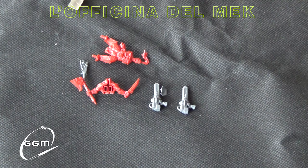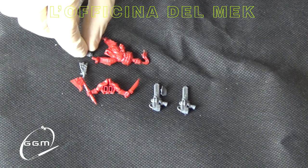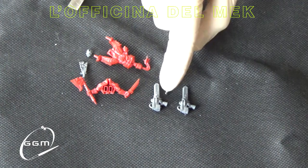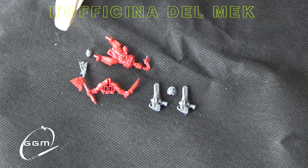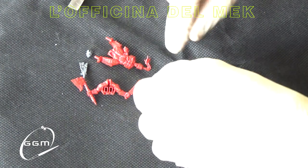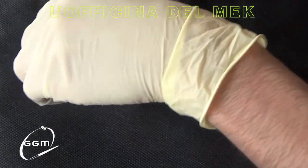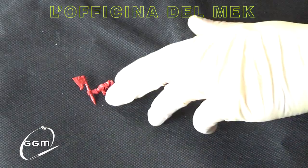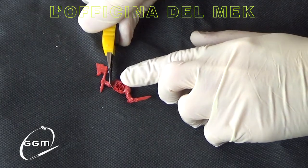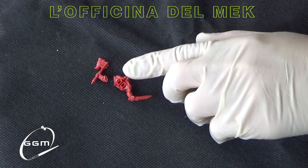Ovviamente Targor, le due spade a catena degli Imperial Knight di Titanicus e un paio di cosine dei Goliath: una testa dei Goliath, un pugnale — poi andremo a mettere oppure no, dipende da come vogliamo fare — e lo spallaccio che servirà da mettere davanti alla cintura, in modo tale da dargli un look un pochettino più futuristico.